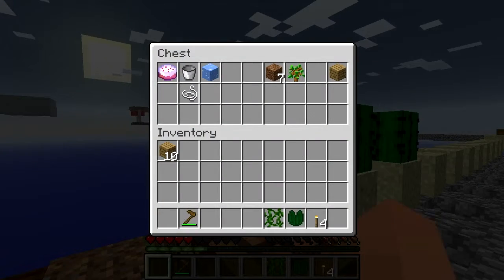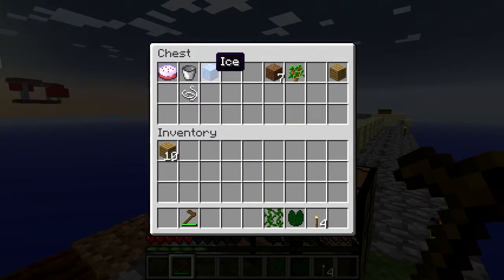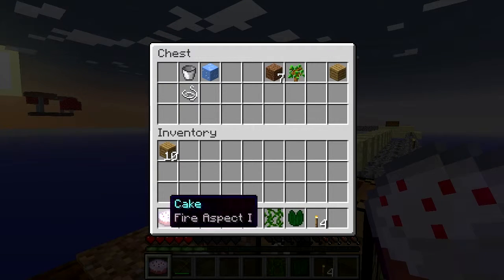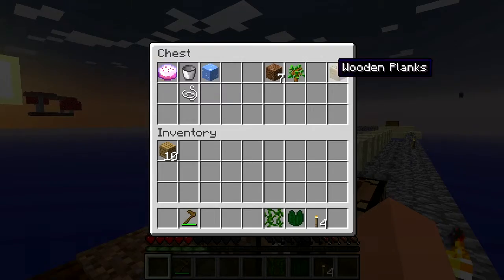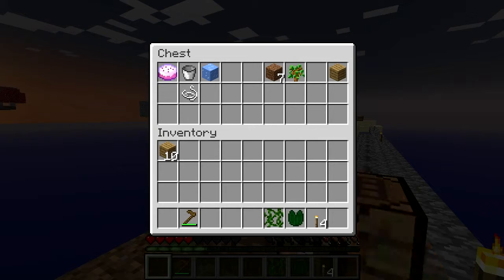Unfortunately, I've sort of forgotten where we left off. What should we do? Now, I actually have Fire Aspect with a cake, so I'm going to leave this there. I feel stupid. I totally forgot. I guess we'll make some more — I should have thought about making tools. I guess we'll just make some more cobblestone.